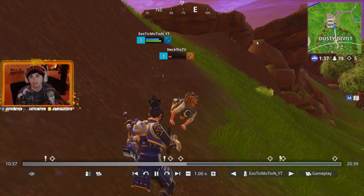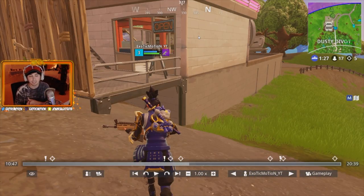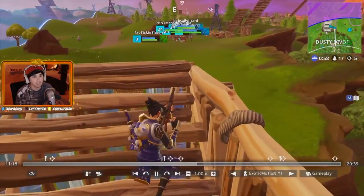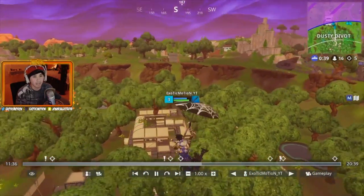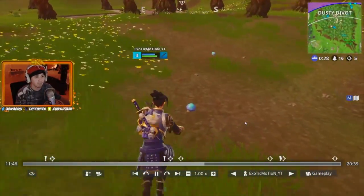If I have a teammate alive, at least two of them might focus him instead of me - that eases pressure. It's all about pressure and location. If you have a bad position or two teams are pushing you in the center, get out and reposition. There's a standoff snipe-off with them four against me while my teammate heals up with a chug jug. The circle closes in, so I get out, go inside Dusty Divot, and farm trees to get my mats back up.